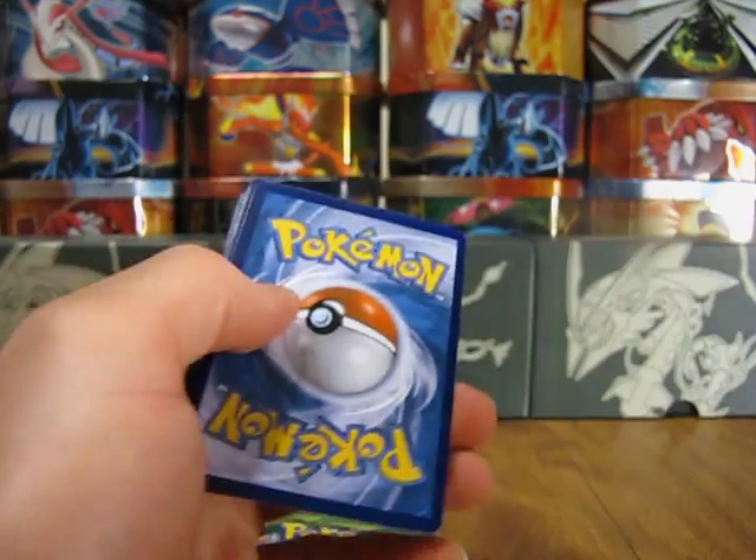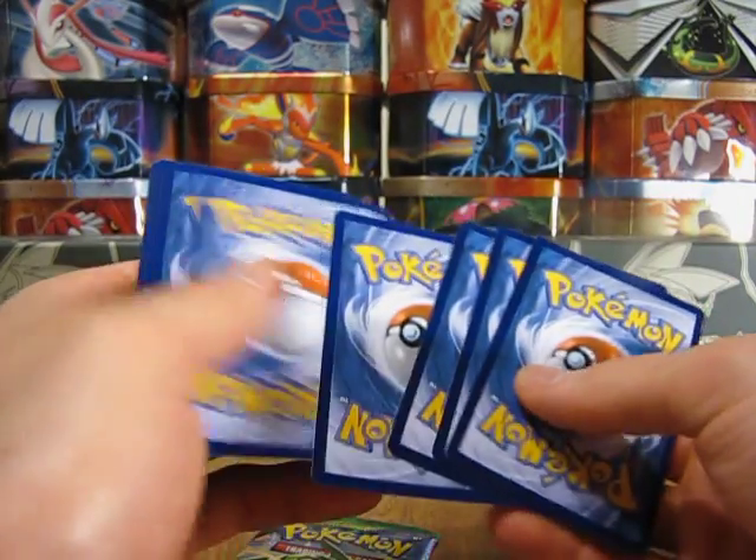Here's the code card. One, two, three — one and two. Definitely be nice to pull an EX card out of here.